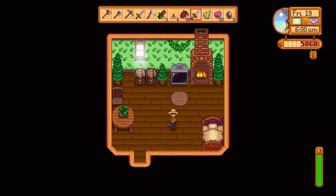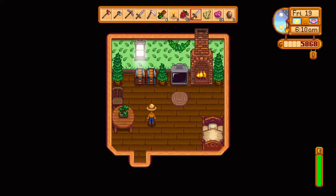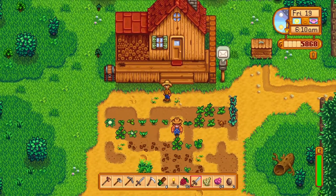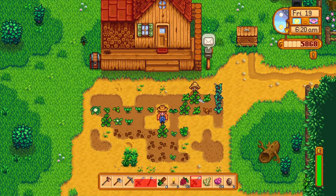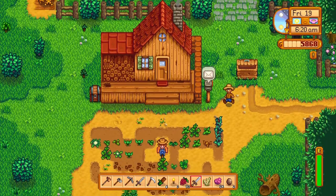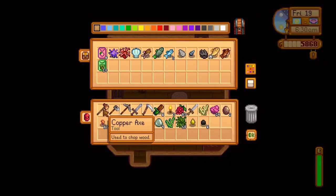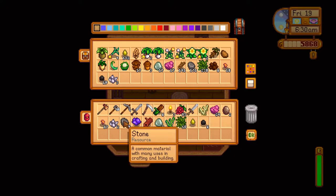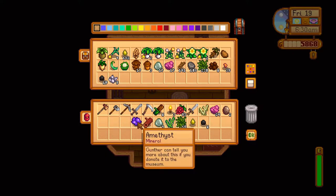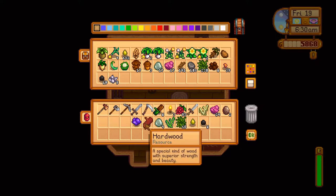Welcome back to the channel, Scorpio Joe here, welcome back to Stardew Valley. We are Farmer Friend on the nut farm. We've got a loaded inventory because last episode we were in such a rush to get home from the mines and get to bed that we didn't have time to sort through this stuff. Amethyst — that'll be something for Gunther — and we did get some hardwood from a barrel.